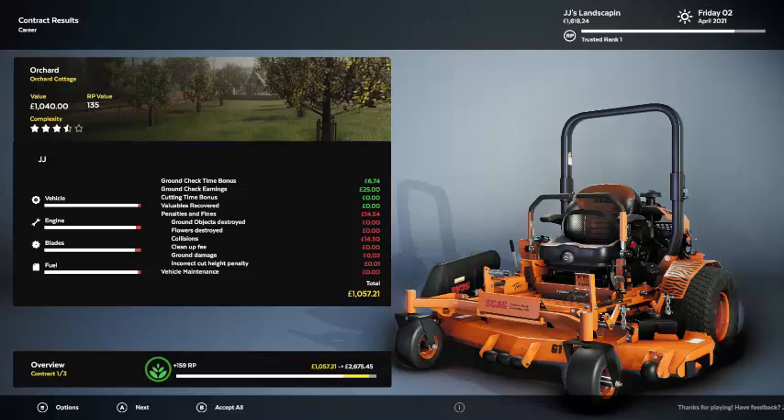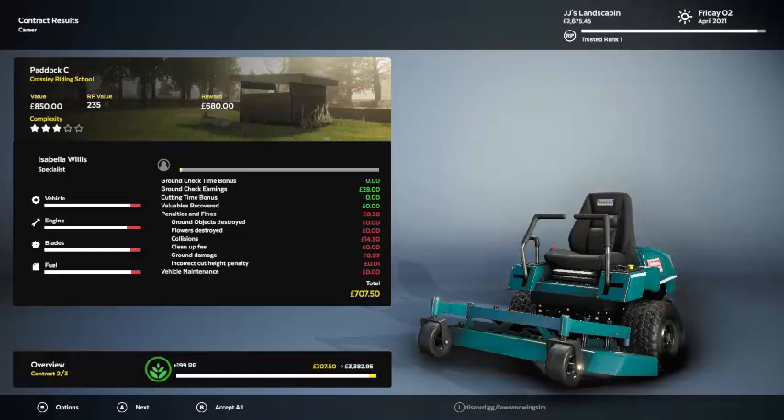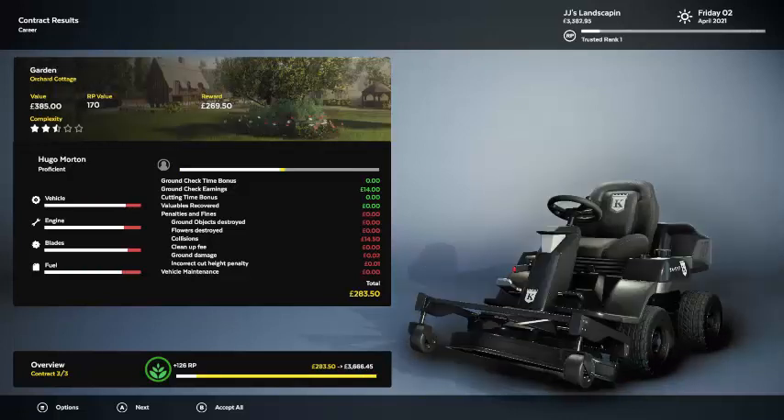We got $6 for the ground check time, $25 for doing the ground check, and $14 in penalties — $14.50 was collisions, probably when I was going real fast along that edge keeping hitting stuff. I did cause a little bit of ground damage and for some reason incorrect cut height, even though I'm pretty sure I had it cut at the right height the whole time. Our employee got $28 for doing the ground check, $14.50 in collisions — same as me and the other employee.